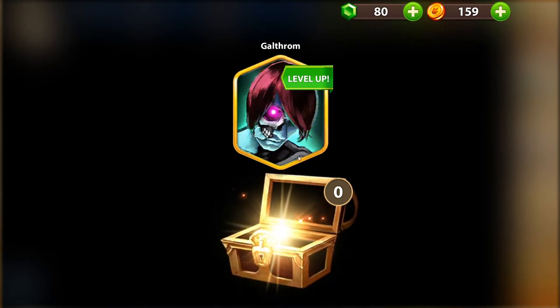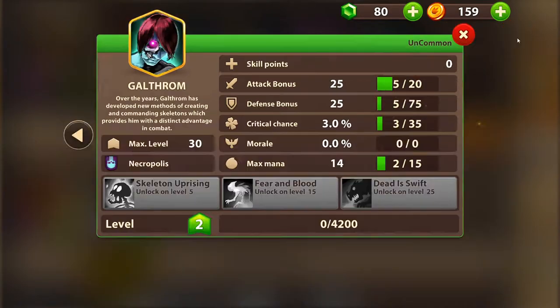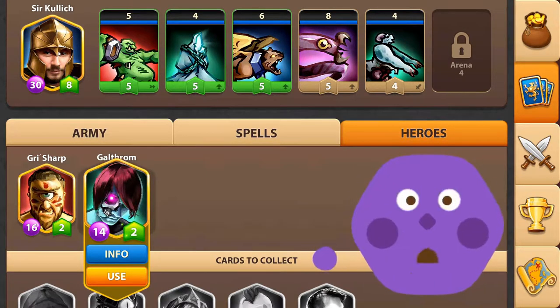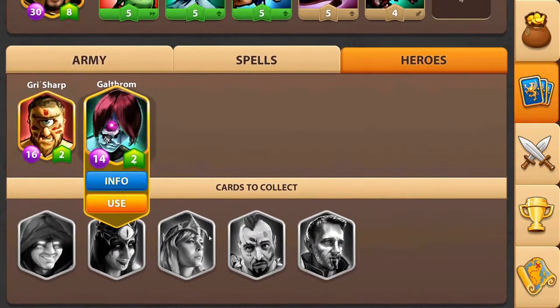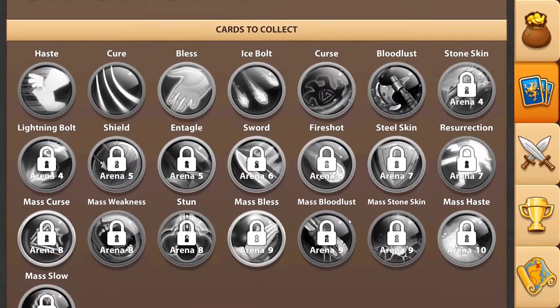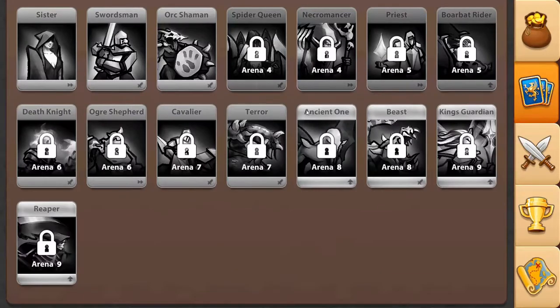Nice — this hero I can level up five points. Let's take some attack bonus. You can change your heroes. I have two other heroes here, they're only level 14 and 16, while my main hero is level 30. These are other champions, spells, and armies you can collect.